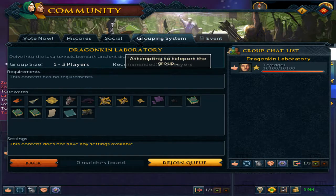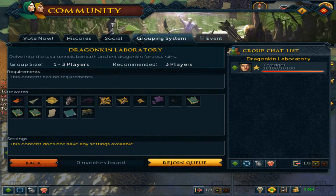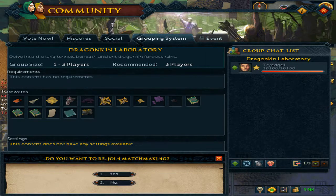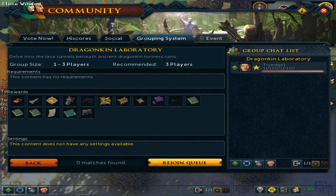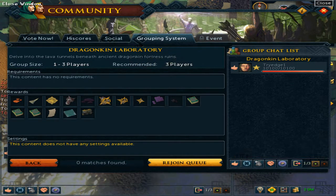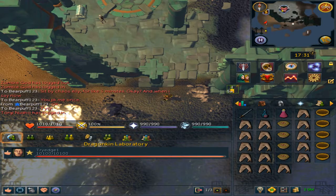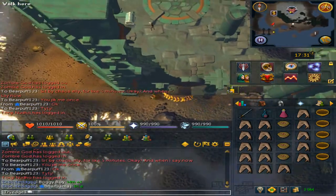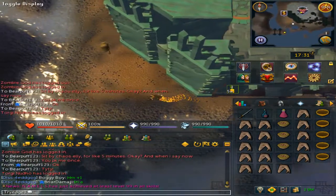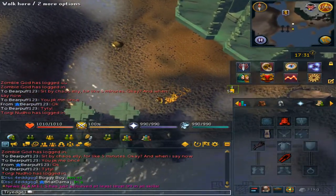Hit Option 1. Before you do anything else, click on the little hands to toggle the matchmaking. Hit Yes, then ready up again. This time, just close out the window. Keep in mind this is the Wilderness, so only bring what you are willing to risk.